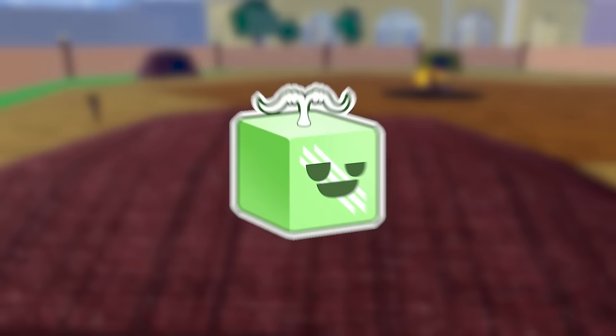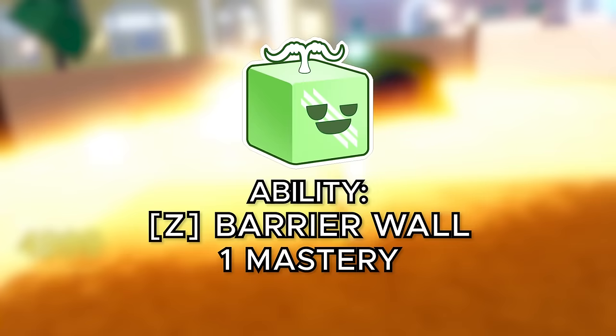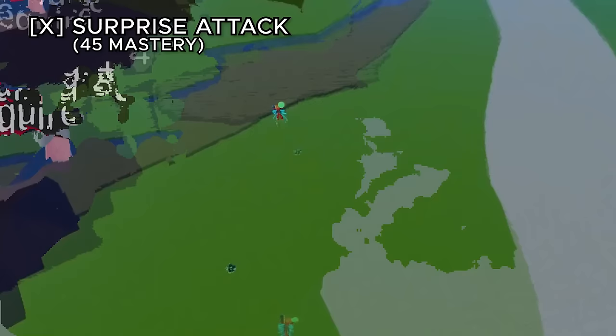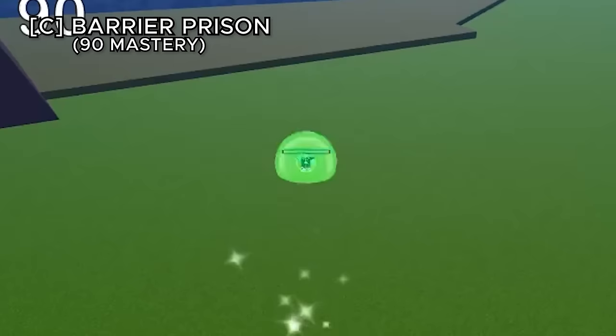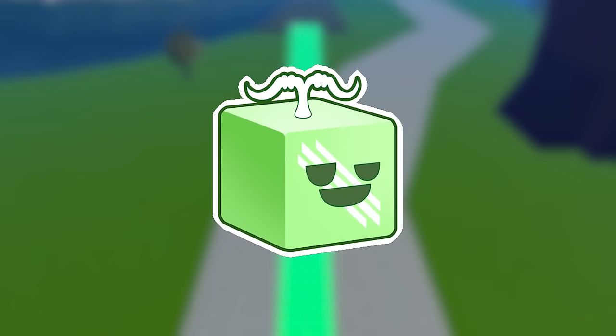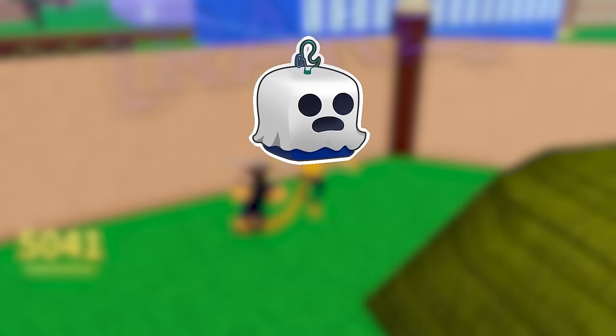The barrier fruit costs 800,000 belly or 1,250 robux. Barrier wall spawns a wall that damages players who get hit. Surprise attack launches you into the sky and crashes into the floor dealing AOE damage. Barrier prison locks your enemy in a prison you can direct — useful near water. Barrier towers spawns four or five huge barrier towers that crush your opponent. The movement ability is a stairs ability — clicking F spawns stairs. A pretty cool fruit but many others on this list are better.